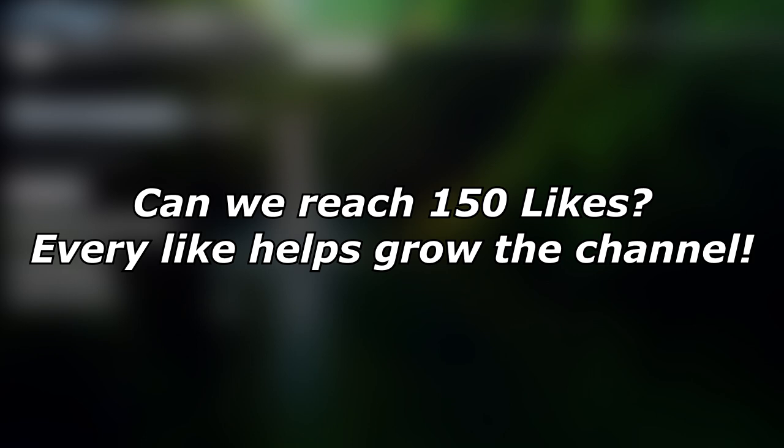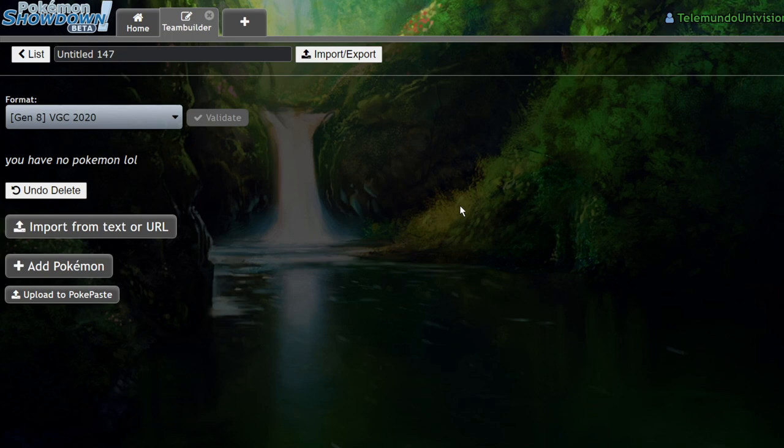What's up guys, welcome back to the channel and welcome to another Pokemon Sword and Shield DLC video. Yesterday I uploaded one talking about Galarian Slowking and I had a bit of a mistake in that video. The ability does not affect your opponents — it is only your side of the field. So any comments I made regarding getting rid of a speed boost on your opponent's side of the field are null and void. However, you can still use it for things like removing an icy wind drop or an intimidate drop from your side of the field, but that is not what we're talking about today.